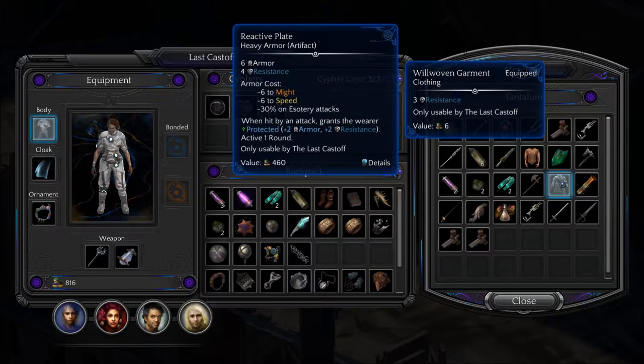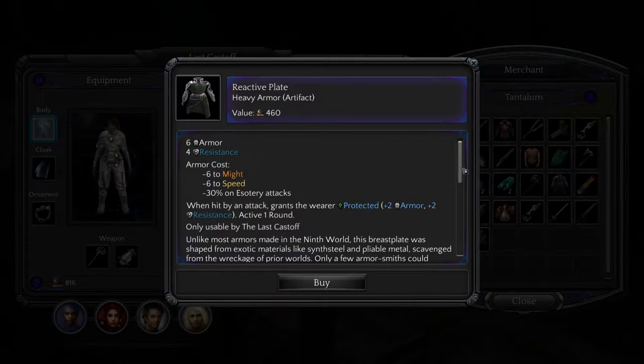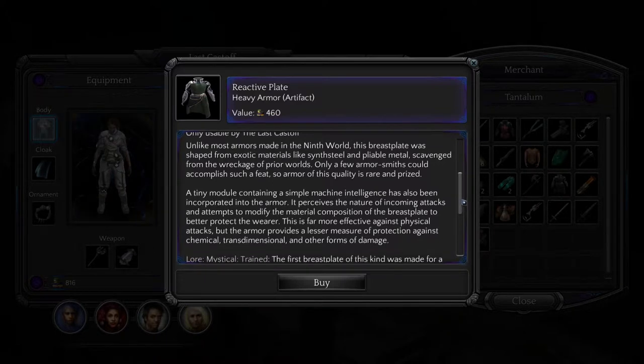When hit by attack, grants the wearer Protected for one round — plus two armor and plus two resistance. Unlike most armors made in the Ninth World, this breastplate was shaped from exotic materials like synth steel and pliable metal scavenged from the wreckage of the prior worlds. Only a few armorsmiths could accomplish such a feat, so armor of this quality is rare and prized. A tiny module containing a simple machine intelligence has been incorporated into the armor. It perceives the nature of incoming attacks and attempts to modify the material composition of the breastplate to better protect the wearer. This is far more effective against physical attacks, but provides lesser protection against chemical, transdimensional, and other forms of damage.